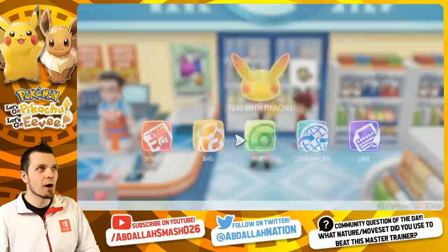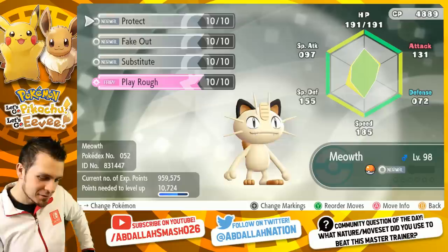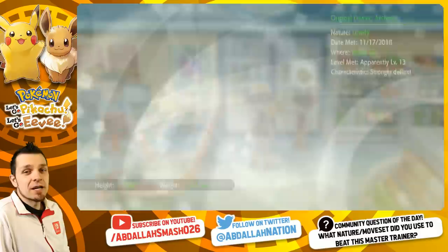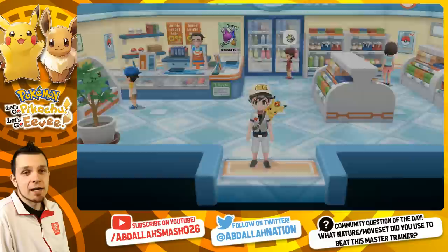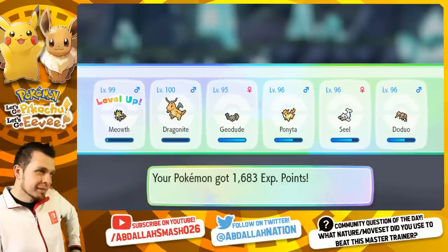Now we've got our Meowth and we're going to do a quick cut and evolve him. He only needs 10,000 experience — that's going to be a little bit of Chansey grinding. I'm very curious as to how we're going to beat the Persian Master Trainer. The Persian Master Trainer is in the Team Rocket hideout, so I'm going to fly to Cerulean, catch maybe five or six Chansey to level up, evolve, and then show you guys exactly where the Persian hideout is.